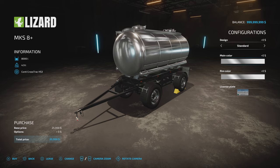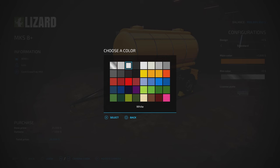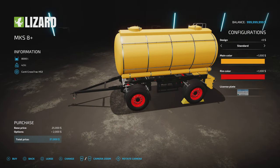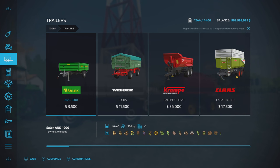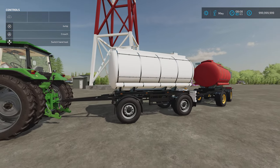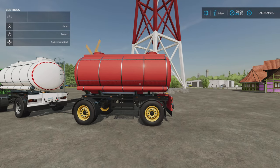I'll check under trailers just in case. Main colour — anything on this palette. Rim colour — again, anything on that palette, including some chromes and metallics. I checked miscellaneous — it wasn't in there. That's the Lizard MKS-8 Plus by John Wayne 1930.